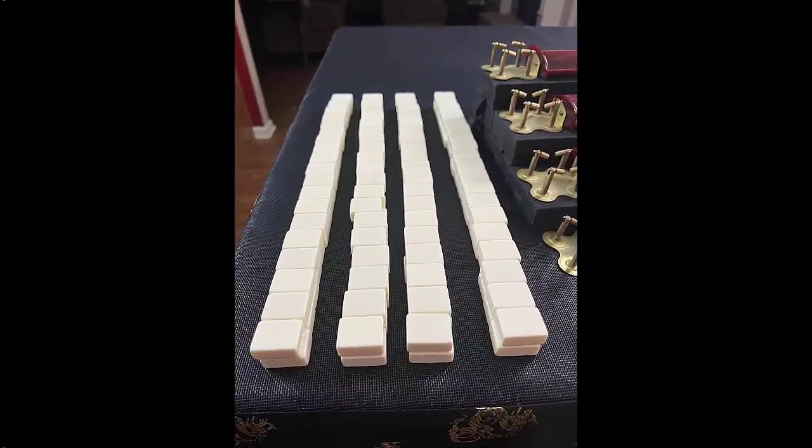All my tiles have been mixed and built into walls next to the risers. This way we can keep track of the progress of the game based on how many tiles are left for picking. I'm going to deal the tiles now. Player 1 will get 14 tiles. Players 2, 3, and 4 will get 13 each. Then we'll look at each player's hand, decide where the strengths lie, make a plan, and start the game.